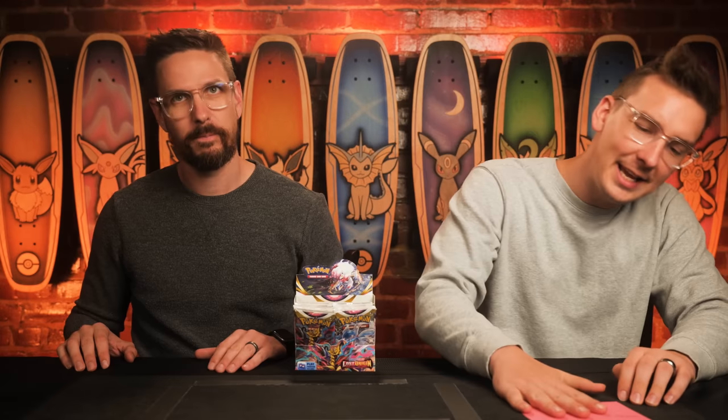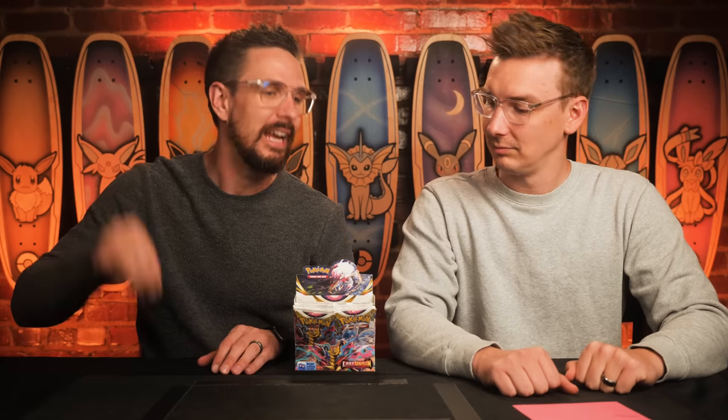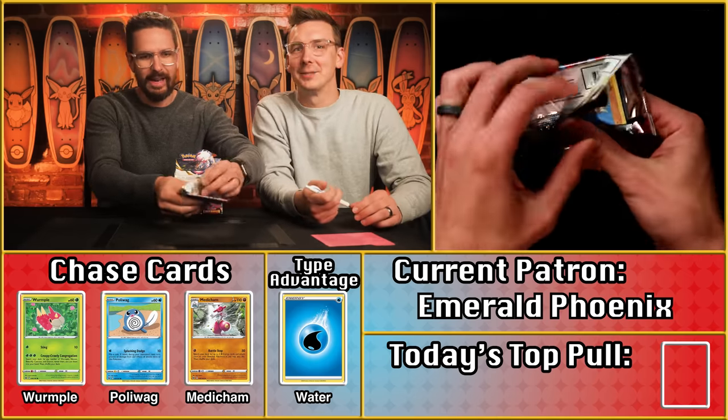Today's first patron is Emerald Phoenix. Emerald actually had a great start to season two with 14 points on the board currently, with the leaders only at 18 points — so absolutely in striking distance. If he gets four or more points, that will put Emerald in the top spot. Can he do it? Here is your pack for the day. It feels like four points is very possible.